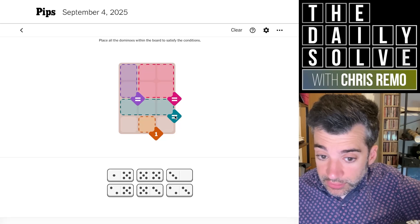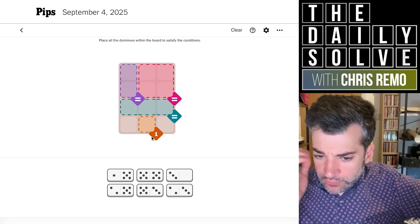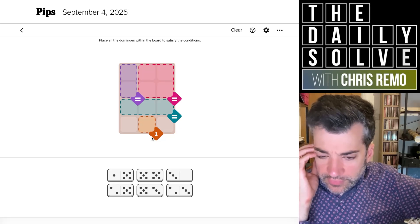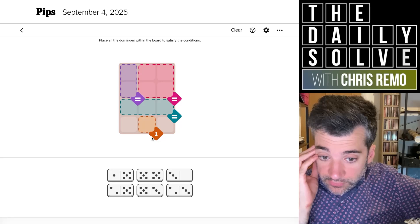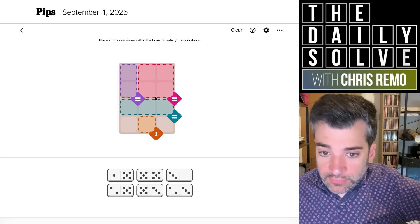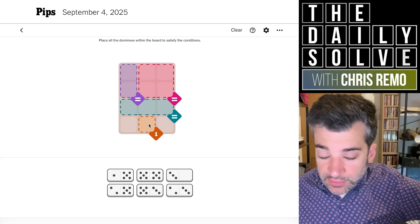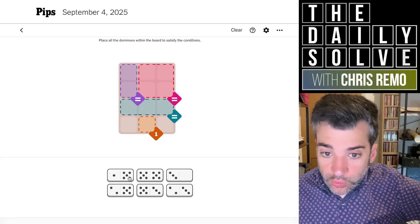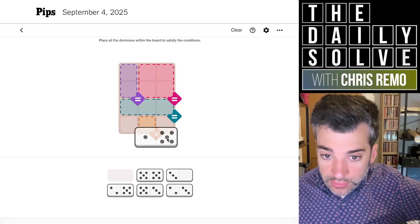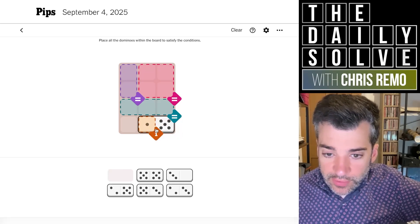That could be the two and the three. Actually, the five is for the four-sized region, because five is the only number of which we have four or more. So that goes into the fours, which means there's another five that can't go into any of these, which means it must cross over into the one. So I think we can put a one and a five here — it might have to go the other way, but effectively that's where that one's going.